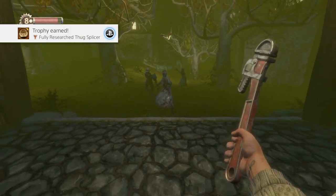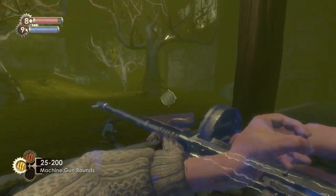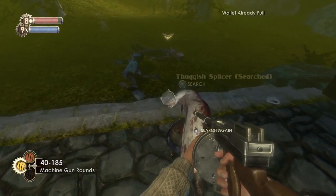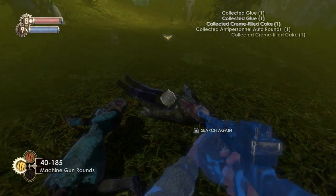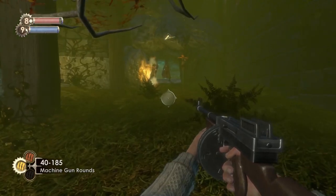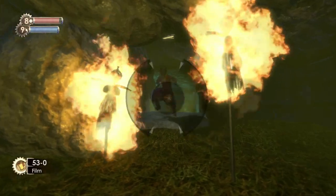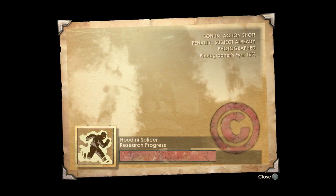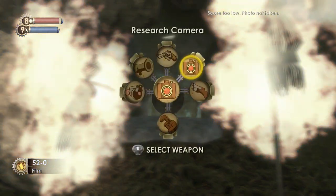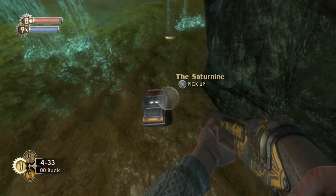Don't worry if you don't get the trophy at this point — there are plenty more Thuggish Splicers in the game. Here is one of the Houdini hideout type things — try and get some pictures. There is an audio diary here and I think this is actually the first one where I remembered to show you the map. We're not going to go in there yet — we're just going to peek our head into the entrance and get the audio diary there.